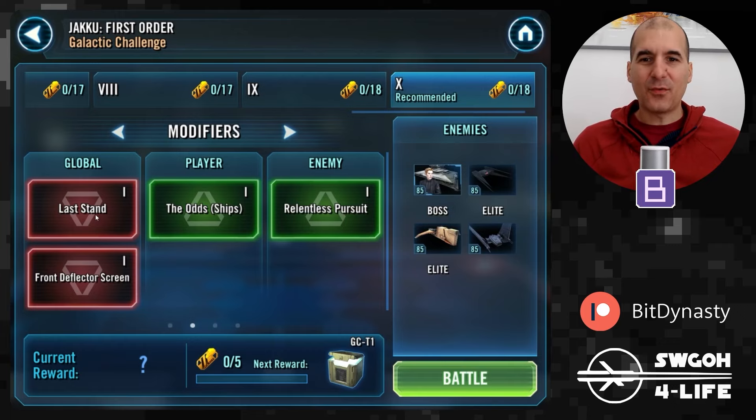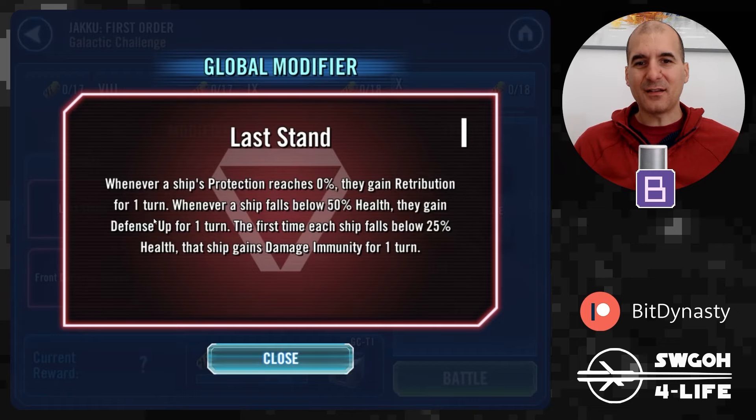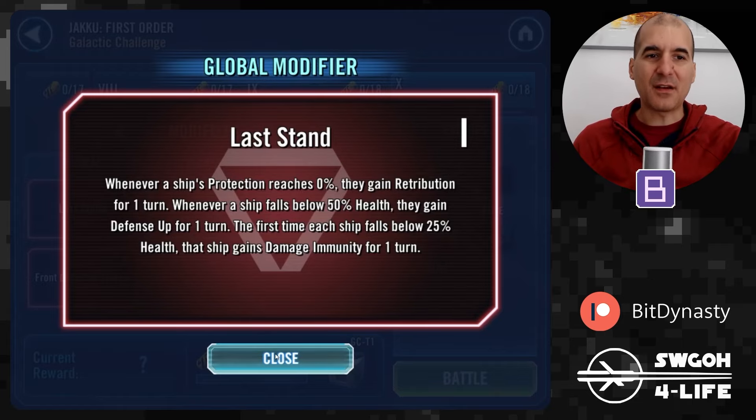The global modifier for Jakku is Last Stand: whenever a ship's protection reaches 0% they gain Retribution for one turn, then whenever they fall below 50% health they gain Defense Up, and when they fall below 25% health they also gain Damage Immunity. Damage Immunity can be dispelled, so it's not really a problem for Rebels because Falcon's basic will be dispelling that.